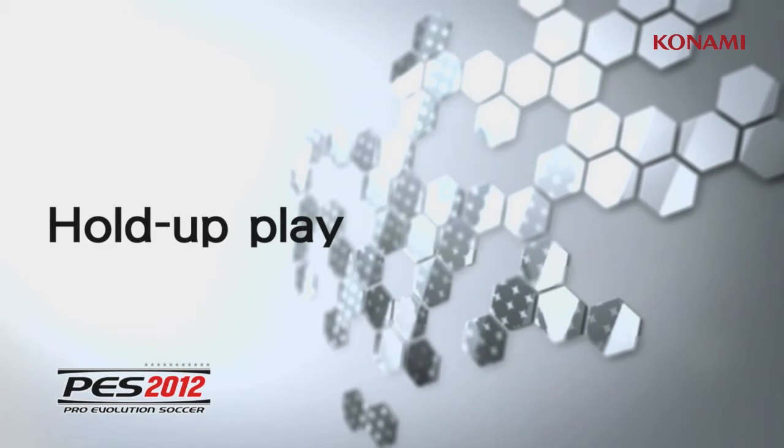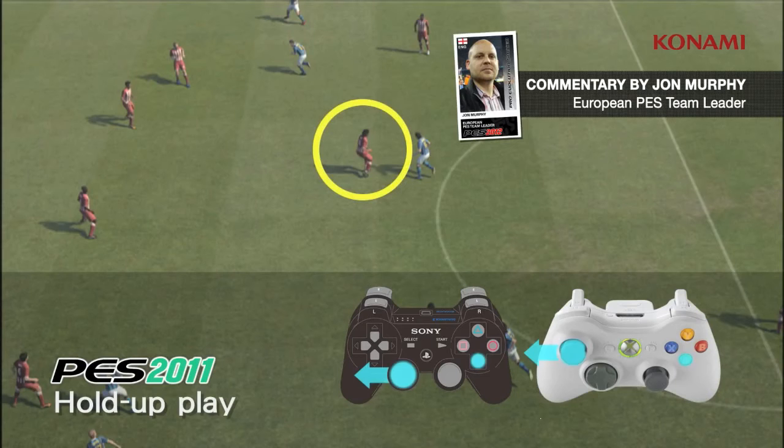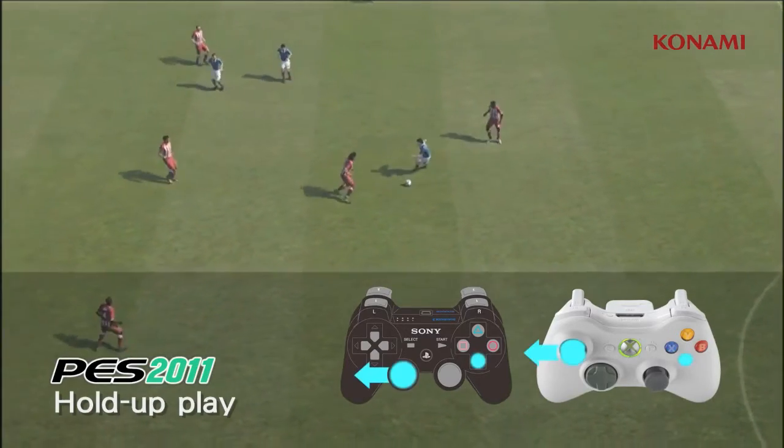In this next video we're going to take a look at how improvements have been made to hold up play. Konami introduced hold up play, or tracking play, last year using the X button and moving the defender in the direction of his own goal.